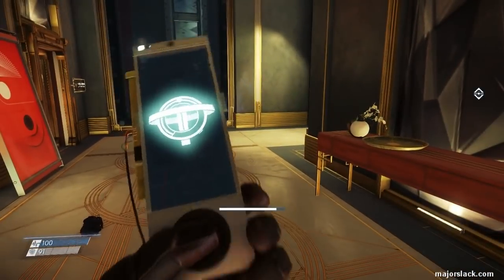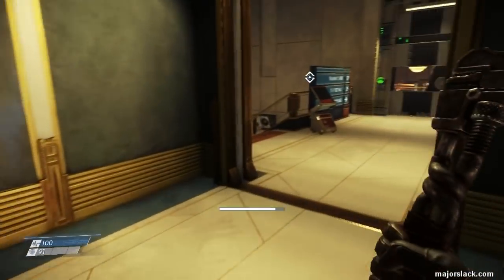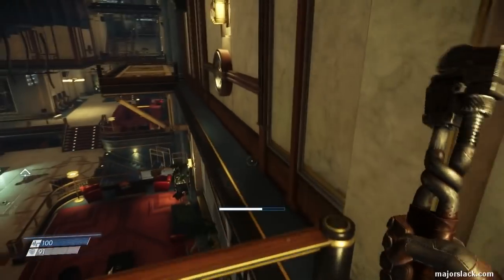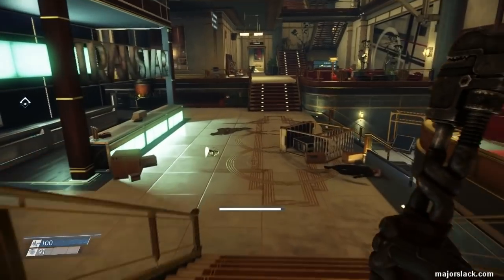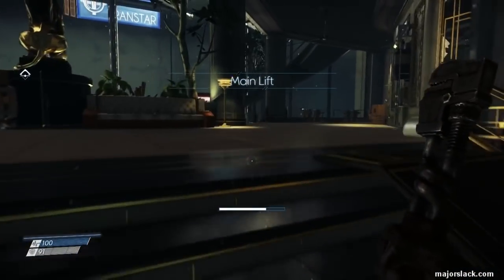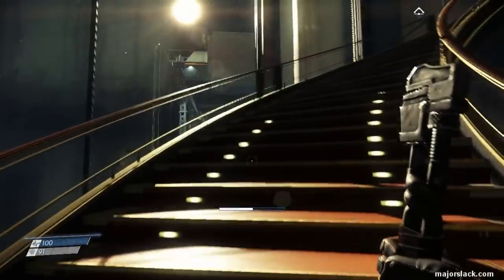We're playing Prey. It's where I am right now. We just left Morgan Yu's office. We're very early in the game, and there's actually two stun guns that will guarantee to spawn at this point in the game. I'm going to show you where they are. One is way back — one I knew I was walking by in part one and was going to leave it for later. Another one I didn't know I was walking by, and I'm going to show you that one. That's even earlier.